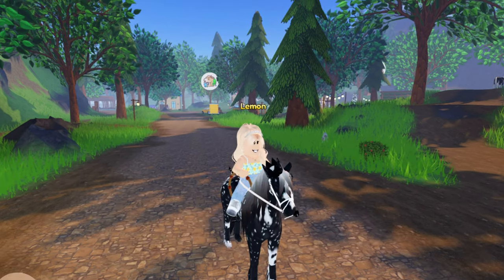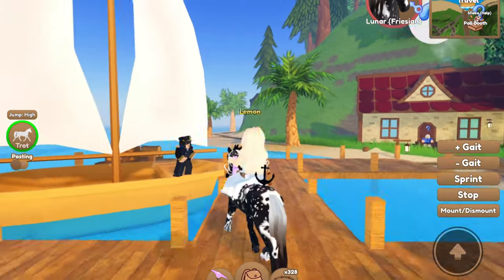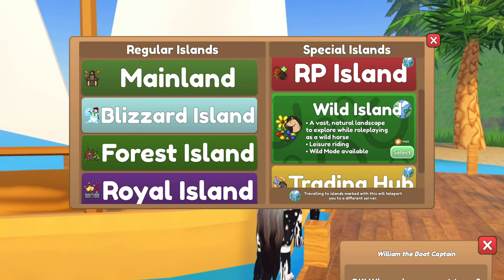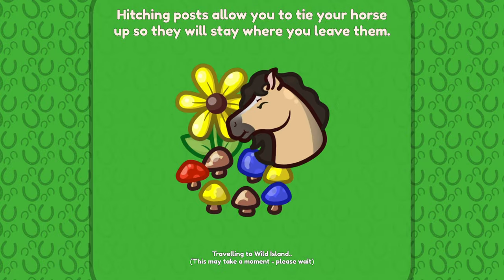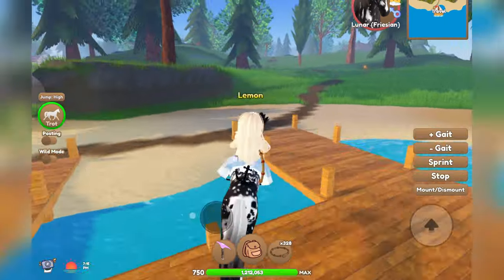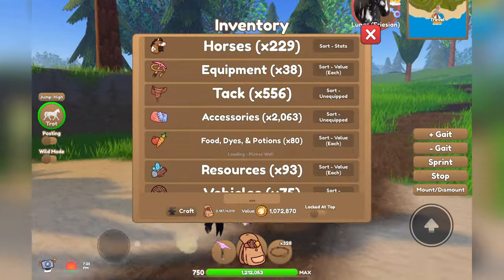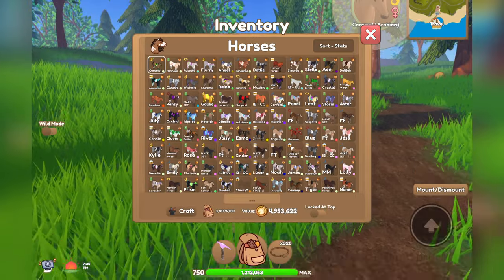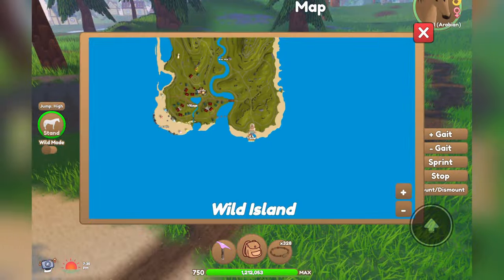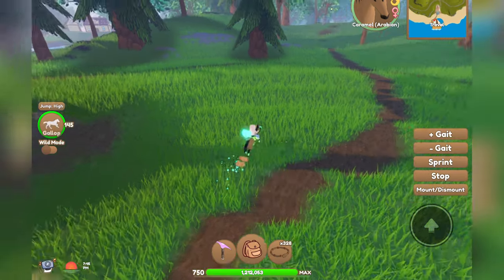Without further ado, let's get started. To start off, you need to actually travel to Wild Island — you have to go here, it's the only way that you can get the moon aura. Once you are here, first you need to make sure that it's night or almost night. You will spawn over here and you need to get all the way up to Moon Hill, right over here, so I'll go ahead and show you guys how to get there.